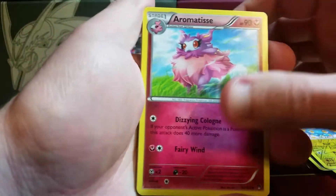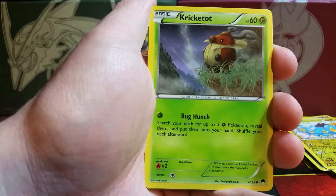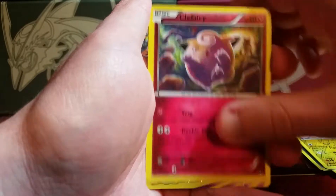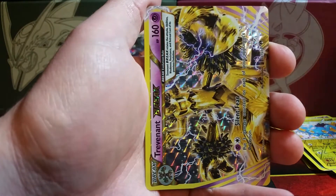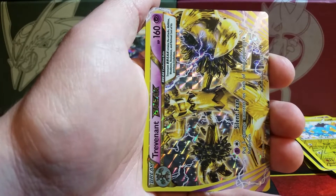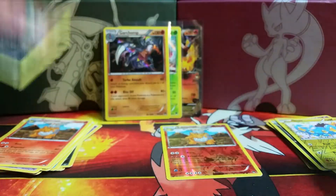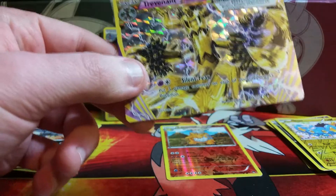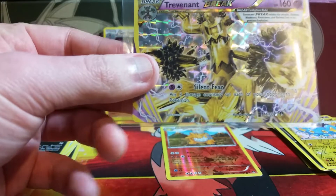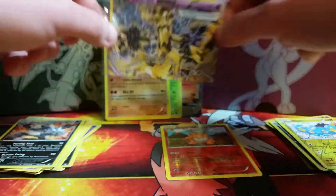We begin with an Aromatisse, Groudon Spirit Link, Professor Sycamore, Scatterbug, Shelmet, Drowzee, Slowpoke, Clefairy — oh nice, that came out of nowhere! I love that about the BREAK cards. We have a Trevenant BREAK — very nice! The rare behind it is a non-holo, there's a Pangoro. Greninja is the BREAK I want the most but Trevenant is right up there. All of the BREAK cards this time are looking very nice.